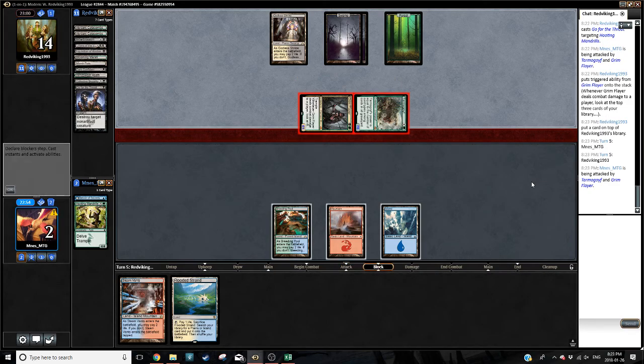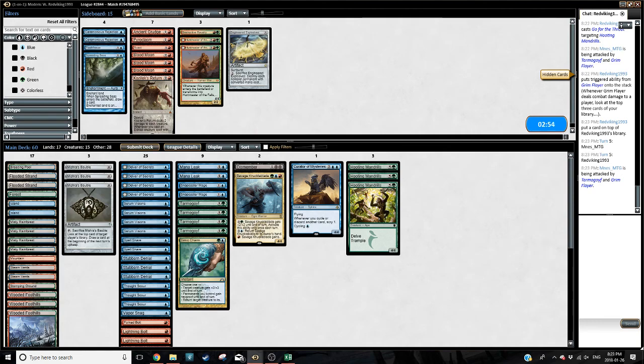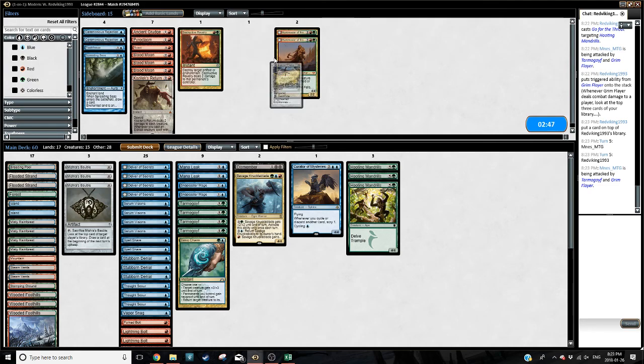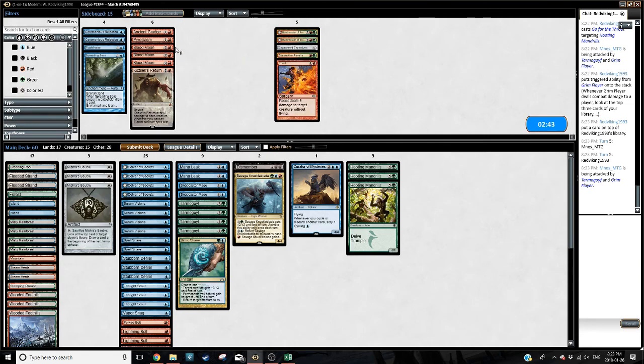Mulliganing down to four sucks. Mulliganing down to four against a midrange deck with discard sucks more. What are we going to do against Abzan? Not something I'm prepared for. However, I have an idea about how I like to face midrange decks, especially GBx.